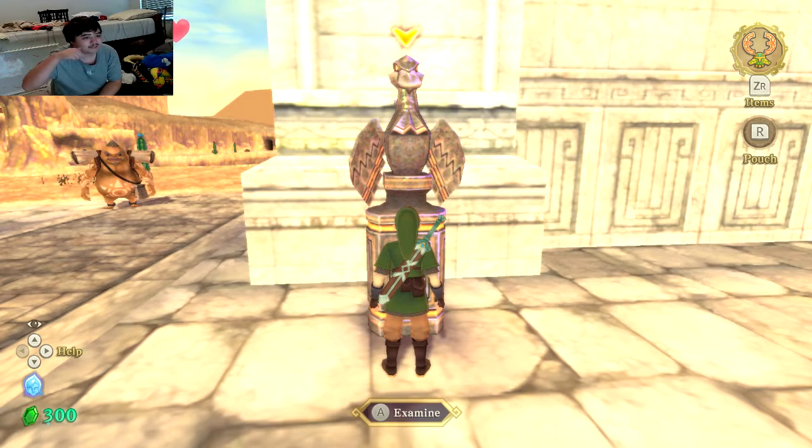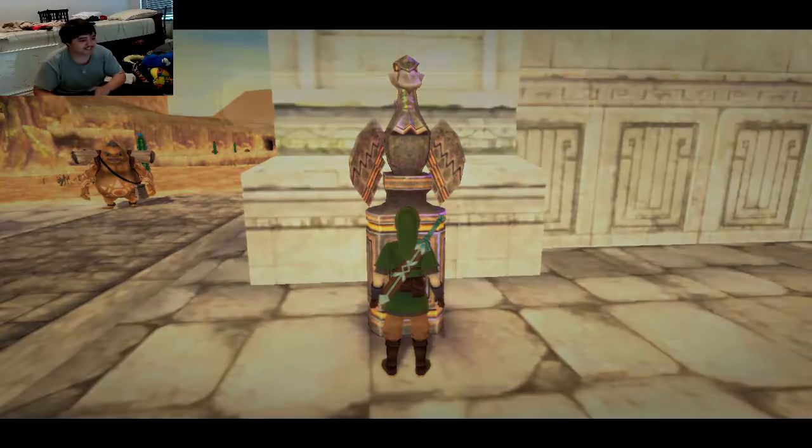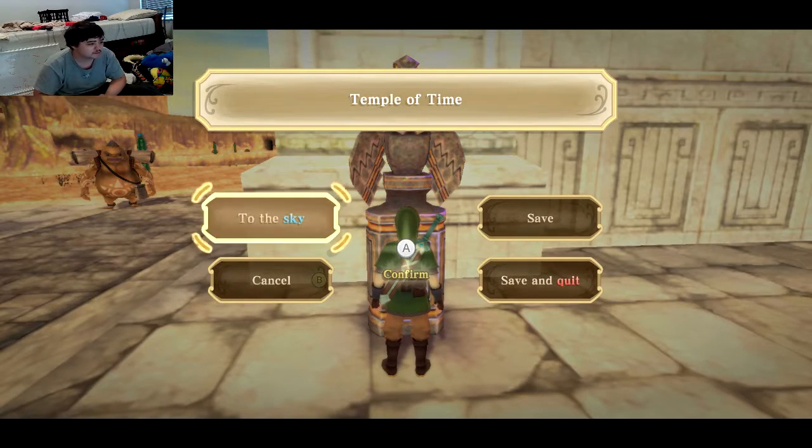That Goron that's like right underneath my face cam — he's like looking towards Link like, 'What in the hell did I just witness?' Anyways, hey guys, buddy kid again, welcome back to more Skyward Sword HD.